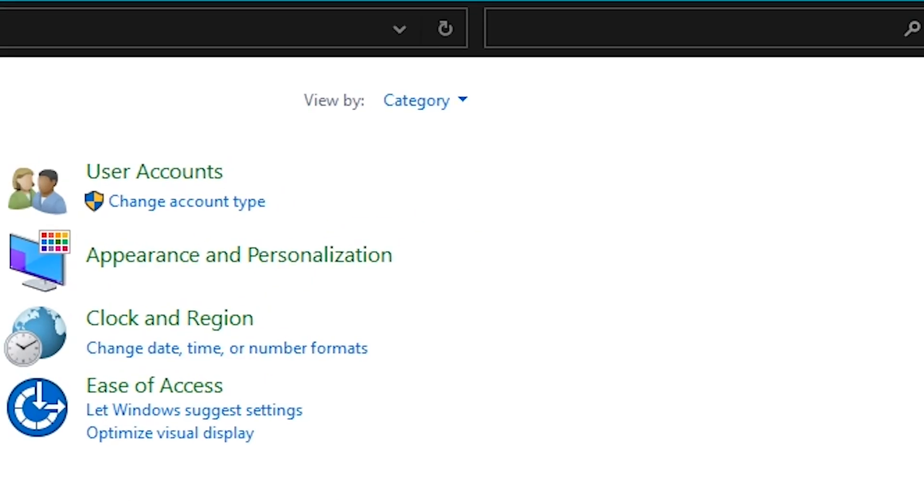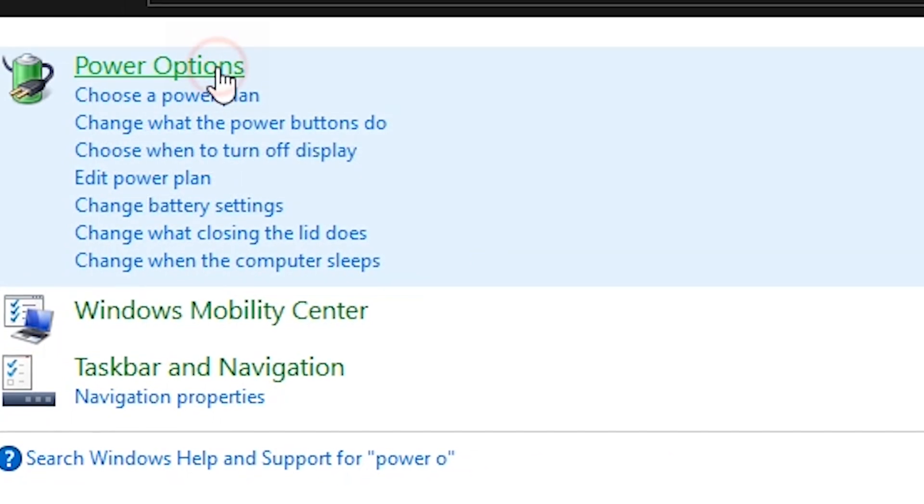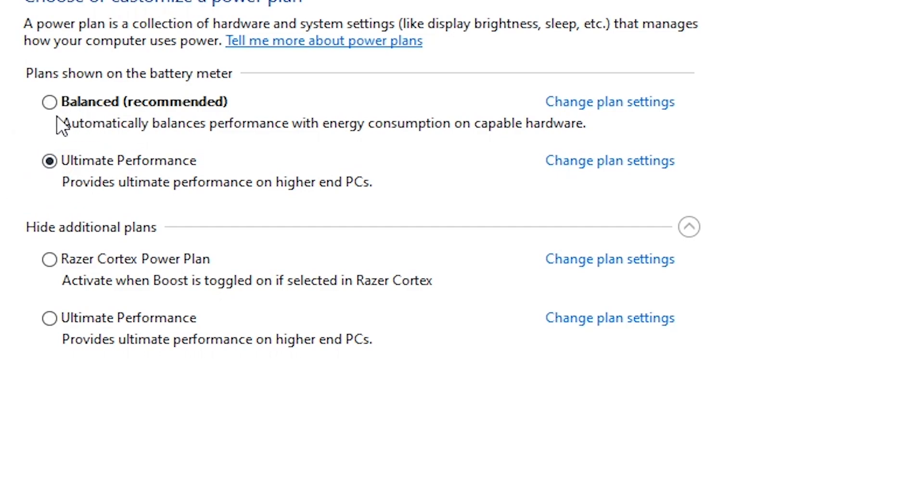Search for power plan, go to Power Options, and now select the ultimate power plan mode.